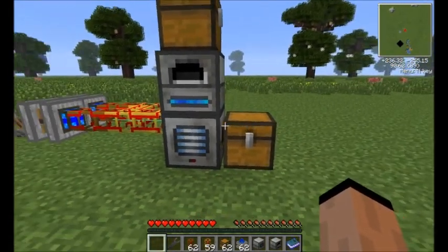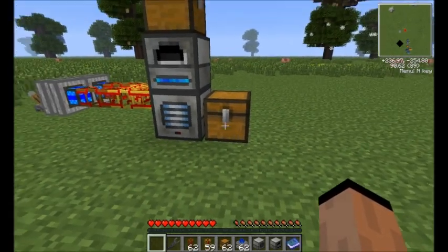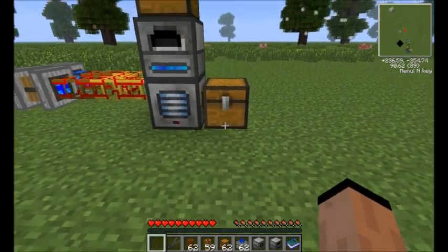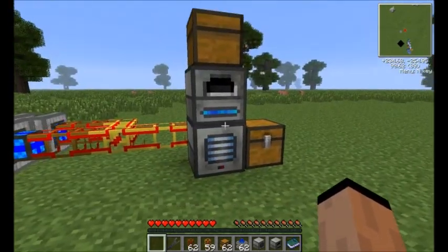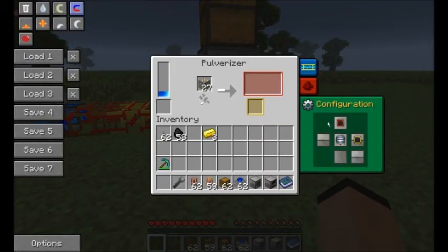If you want to use pipes, you do not need a redstone engine to pipe it across. It will automatically push out on its own with the piping. And again, you can stack them however you want. With the configuration, you can input and output wherever you'd like, except for the front face. Don't forget, you can put power into the front if you're going for a more complex setup.